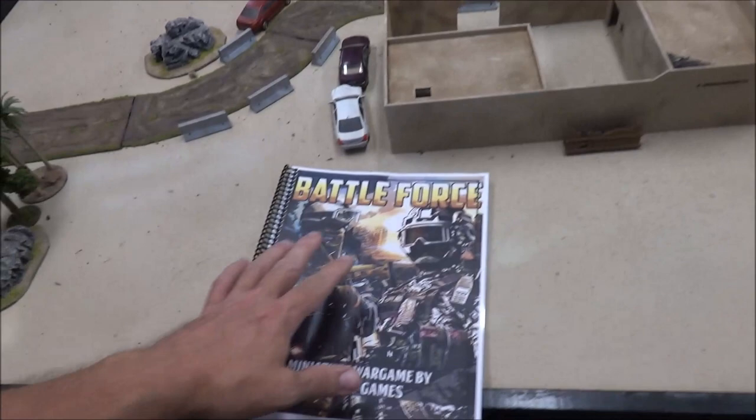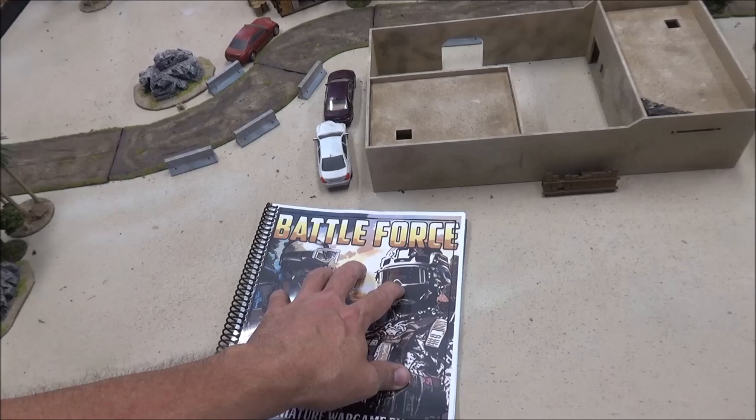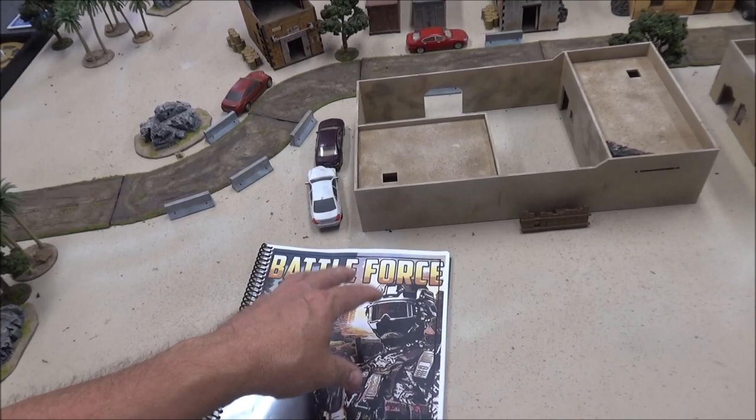So this is the book here. It's written by a good friend of the channel, Casey Stratton, who you may recognize as the Baba Yaga from our Spectre Operations campaign. Well, it turns out he's a rules writer as well, and he wrote these, sent them to me, asked if I would be interested. I checked them out, played a few practice games, and we really like it. So we decided we're going to do the little mini learning campaign that he wrote for this game on the channel. So that's what we're going to start tonight.